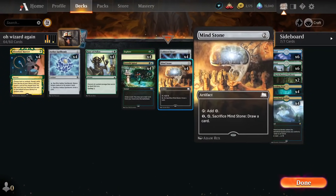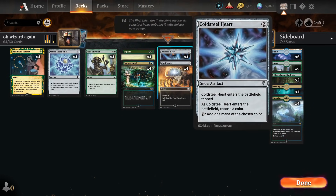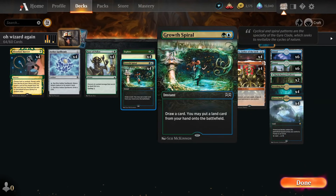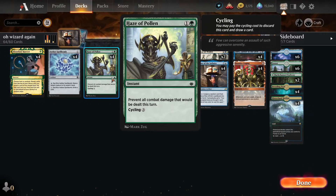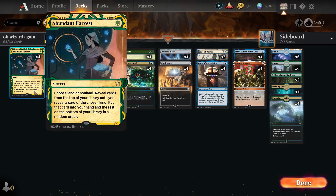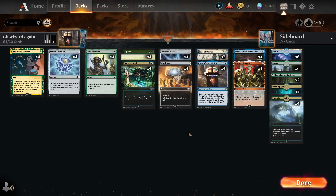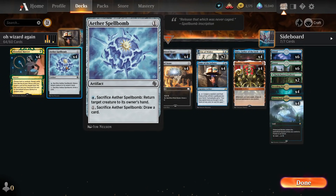We're going to make infinity work with Cold Steel Heart and Mind Stone. Cold Steel Heart on blue so you can cast everything. A little bit of ramp — Explore, Growth Spiral, Haze of Pollen, cycling in case we're not against a creature deck — a good way to survive longer, and Abundant Harvest. Now this deck does not have four Eater Spellbombs. I wanted to make this deck a little bit challenging because we all know already on this channel very well the combo of Emry, Paradox Engine and Eater Spellbomb — this combo alone just wins games on its own. So I'm going to avoid it.